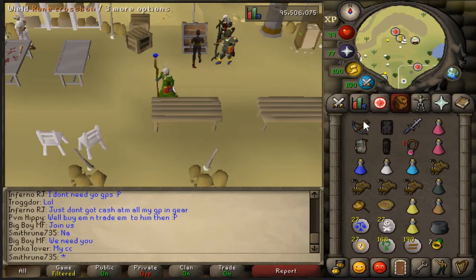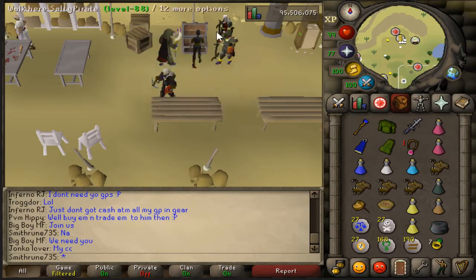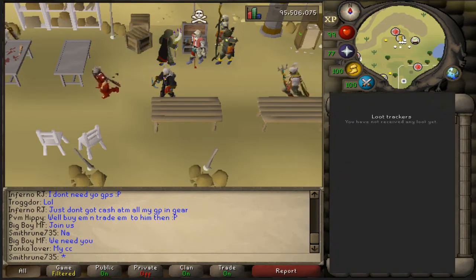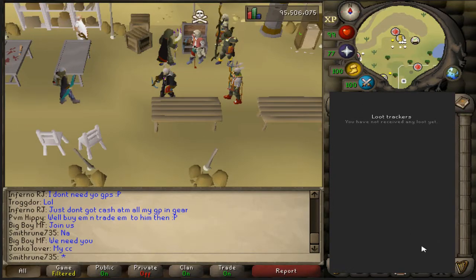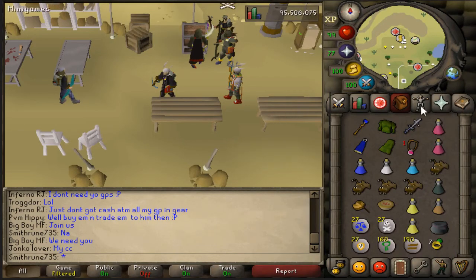I'm not that good of a PKer, but I'm good enough to kill a few of those rev killers. In addition to the looting bag, I will also be using the GE loot tracker plugin from Runelite, which more accurately tracks all of the kills that you have gotten, including kill count, total loot, and whatnot. This is going to come in handy throughout the video and at the end to see how much loot I've actually managed to PK. That's enough of this — let's go straight on to the PKs.